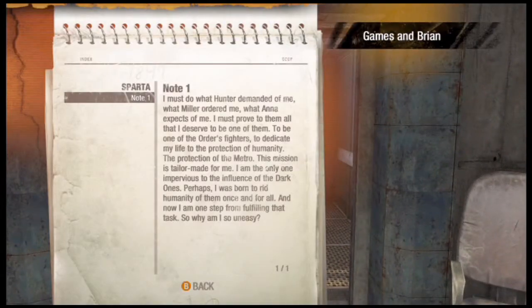There's our first journal — and the only journal in this level. I must do what Hunter demanded of me, what Miller ordered me, what Anna expects of me. I must prove to them all that I deserve to be one of them, to be one of the Order's fighters, to dedicate my life to the protection of humanity, the protection of the Metro. This mission is tailor-made for me. I am the only one impervious to the influence of the Dark Ones. Perhaps I was born to rid humanity of them once and for all. So why am I so uneasy?